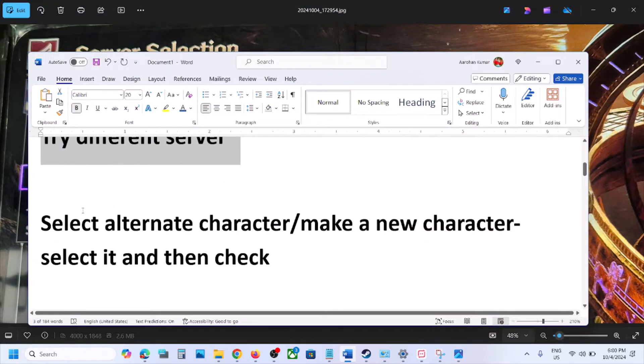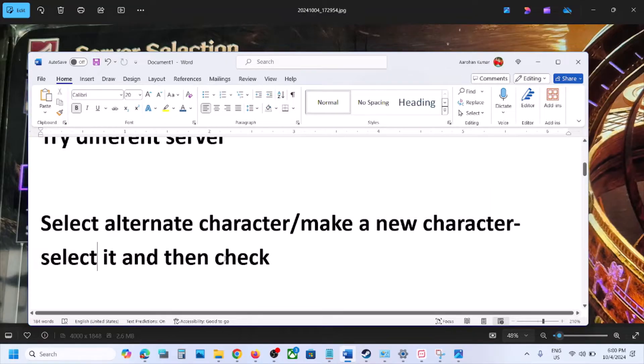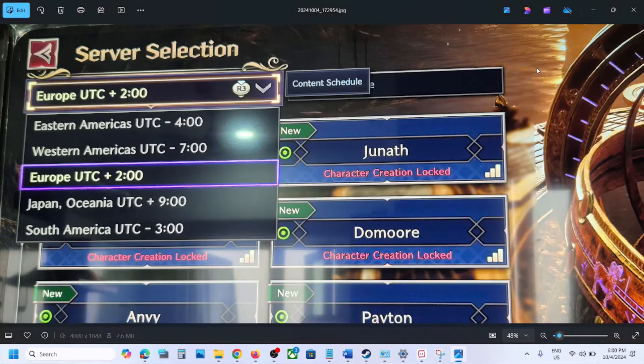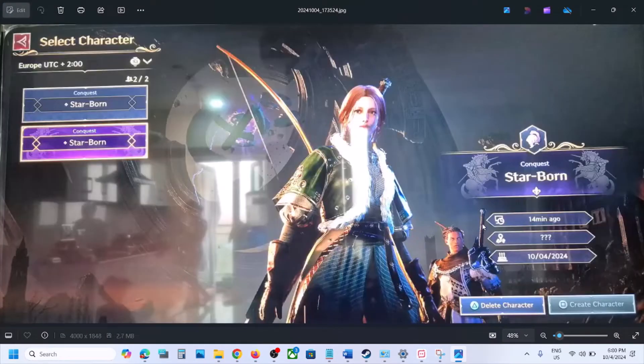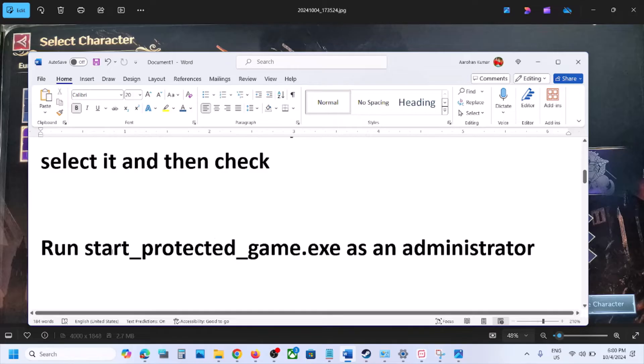The next step is to select an alternate character and make a new character, then select the new character and check. This has worked for a few players, so it might work for you. If you have two characters, select the other character, or go to create character, create a new one, and then check.